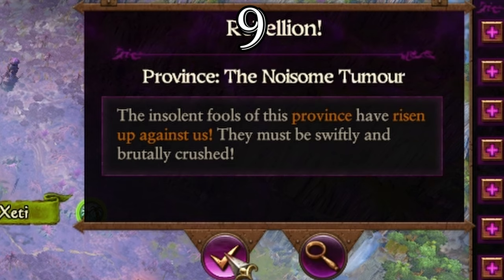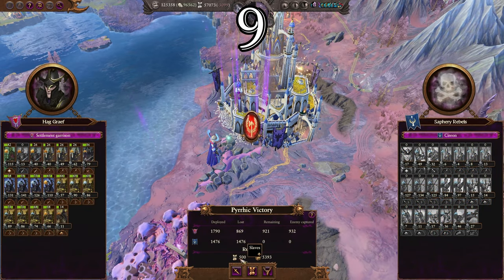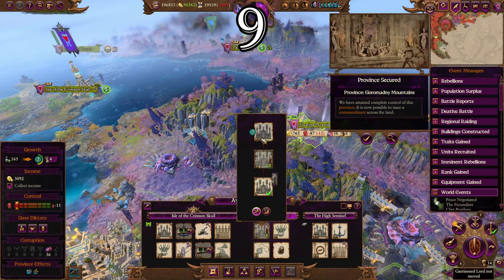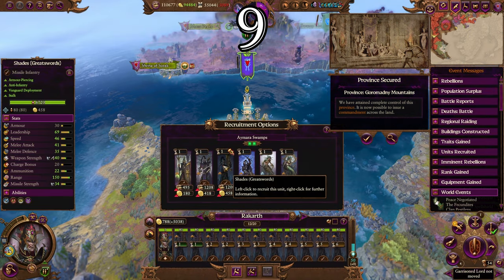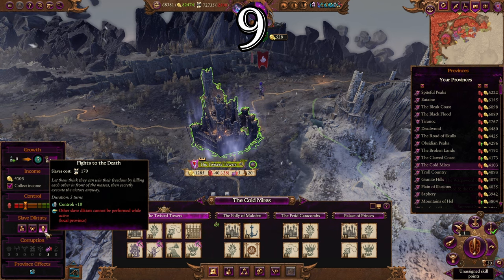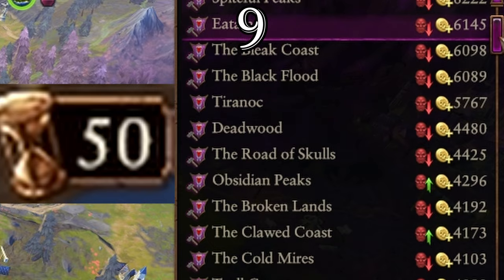Stacking all these penalties, you can trigger rebellions every couple of turns in all your provinces. As long as you control major settlements with garrison buildings you can easily deal with these rebellions to earn immense money and slaves. You can then rush-construct buildings using slaves, recruit more armies with the money, and activate powerful provincial edicts including extra money, growth, and public order bonuses. Use extreme rebellion farming with Malekith to grow your empire faster than anyone else.